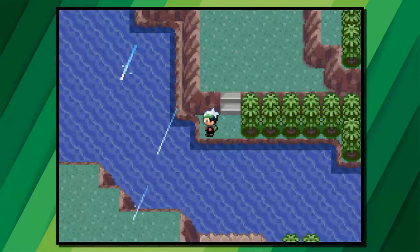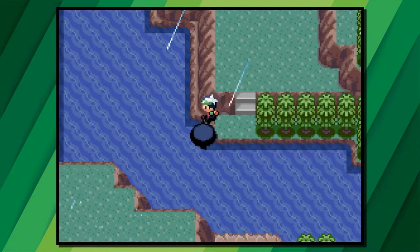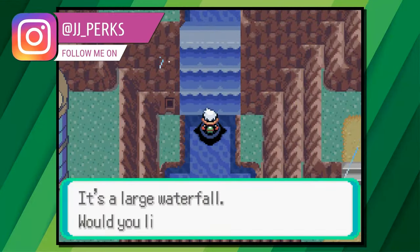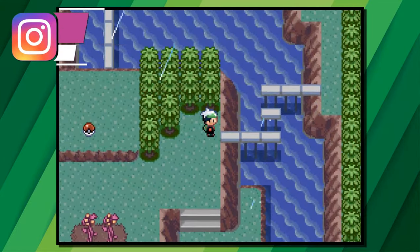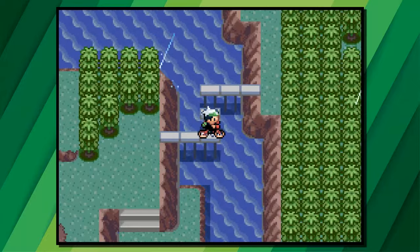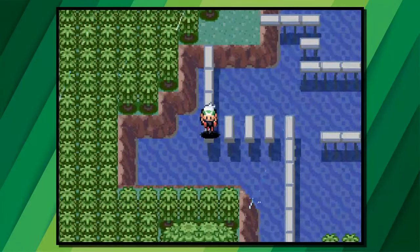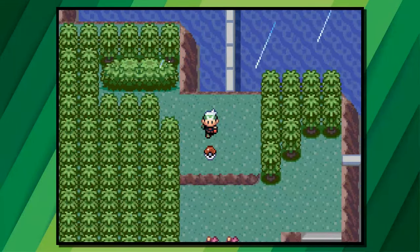On Route 119 you would have ran past this bridge and waterfall and maybe thought you'd come back when you got the HM but then forgot. Surf to the waterfall and then use Waterfall to climb it. Once here, get on your Acro Bike and do some jumps along these beams. At the back is a secret base location, some beams towards a rare candy, and another well hidden secret base.